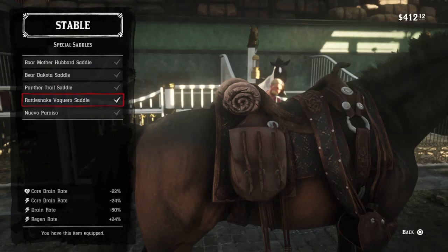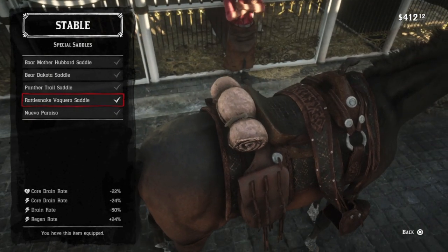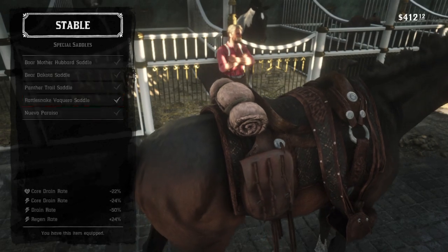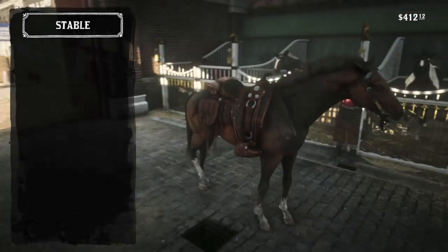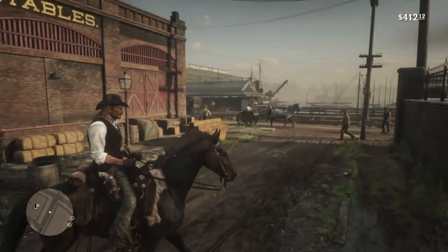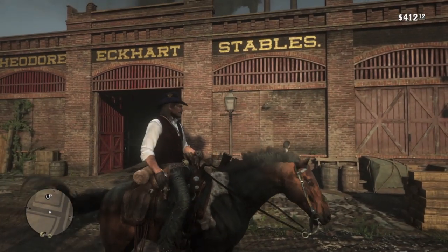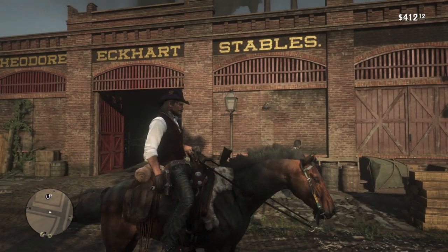Here are the stats for the Rattlesnake Vaquero saddle, which is my current favorite. Note the snake head pommel and the Rattlesnake tail fringe under the saddle bags. I also like the leather tooling. It's the most western or cowboy-looking of the Trapper saddles, and of course it comes with tapadero stirrups, so as far as I'm concerned, we're looking at a perfect saddle. But we take him outside and there's your Panther blanket.